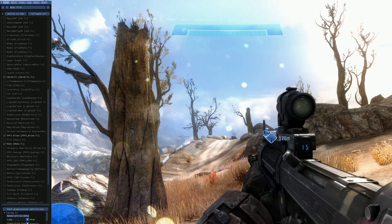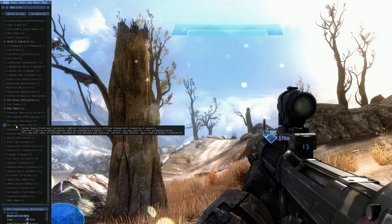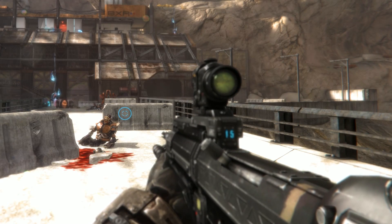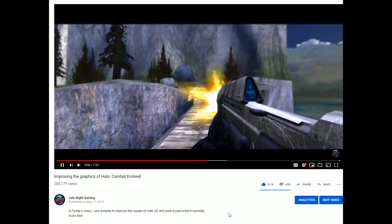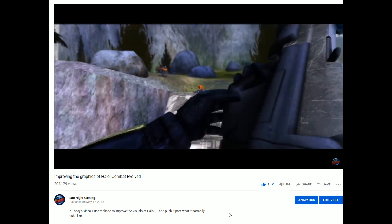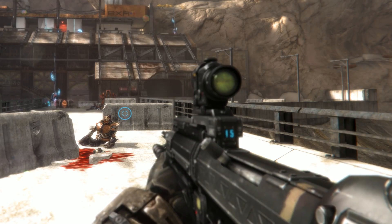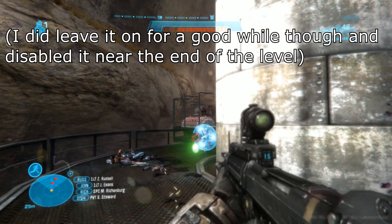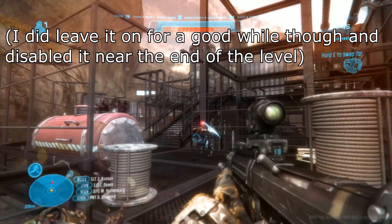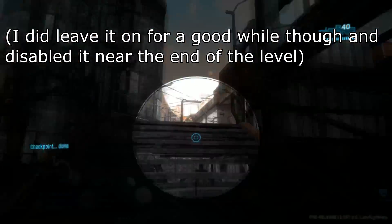I further enhanced this by messing with the darkness levels to make shadows more aggressive for a filmic look. I even experimented later on with a depth of field effect to make my gun out of focus. In the CE video, you all suggested that I place it on the hand and the gun instead of in the distance, so I did just that and found it looked really cool, but pretty inconsistent. I'm sure if I had more time I could have gotten it working perfectly, but I was just too frustrated with the inconsistencies, so I just disabled it.